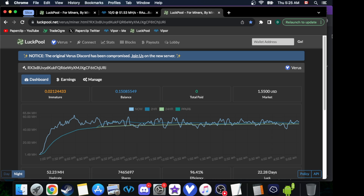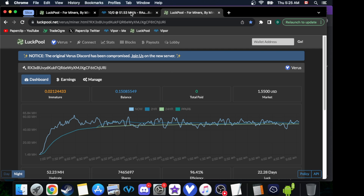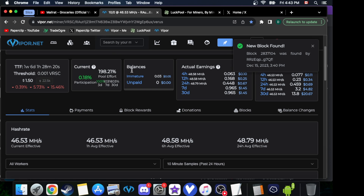It's super early in the morning but it's been a few hours. Right now, Luck Pool we're sitting at a balance of 23 USD, about 0.17 so far. With Viper we're actually at 0.241 paid so far, so right now Viper is in the lead. This could all come down to luck, and I'll talk about that later in the video.